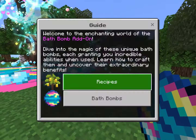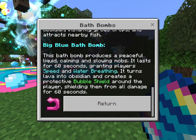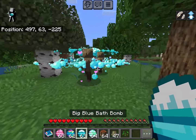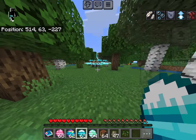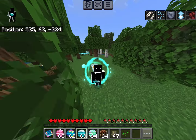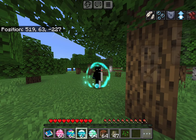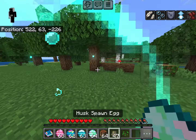There's also a book that tells you what each bath bomb does. The big blue bath bomb, when thrown, pacifies all mobs and gives you Resistance and Speed. You also get a visual particle effect that follows you around, visible in third-person view. A cool extra feature: if you throw any of the Intergalactic bath bombs at lava, they automatically turn it into obsidian.